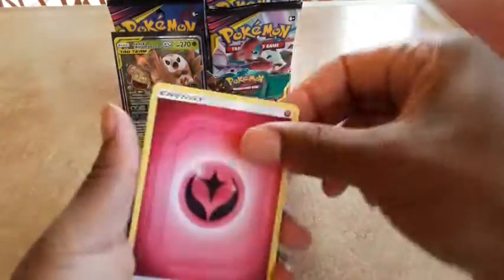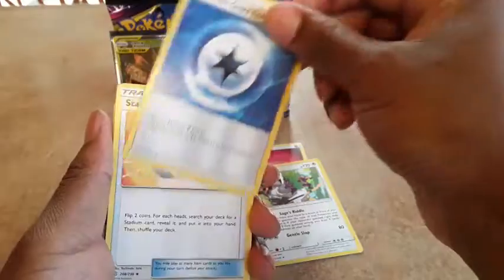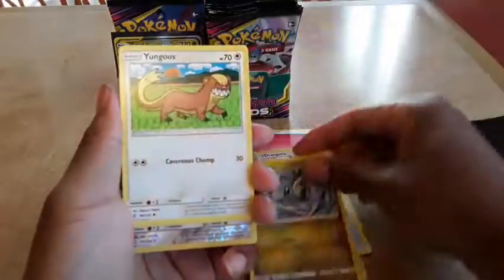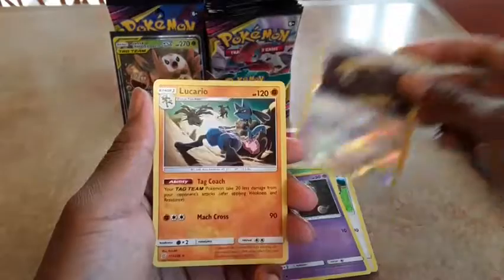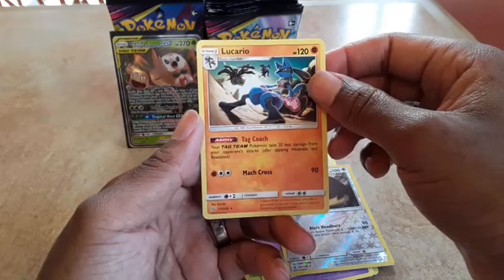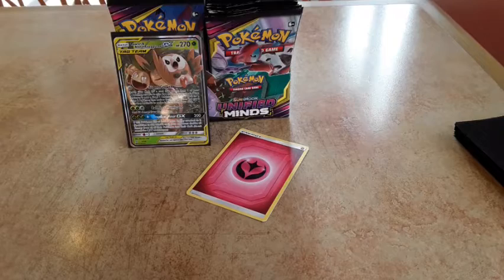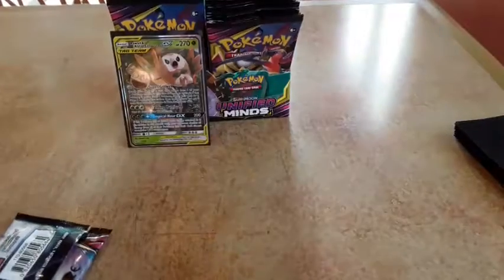These last couple of packs have been a couple of duds except for the items, the items are nice. We got a Weakness Guard Energy — so no weakness there — and a Stadium Nav so you can search for stadium cards. Then Joltik, Dratini, Foongus, Yamask, Skorupi, and Lucario as a tag team coach pull. It deals 20 less damage applying weakness and resistance, which is actually really nice with some pretty good attacks.